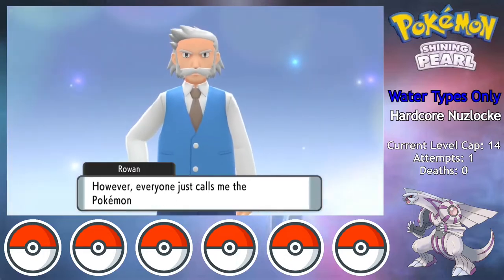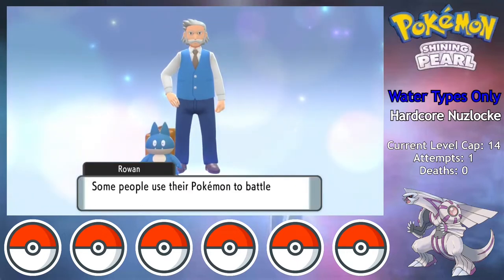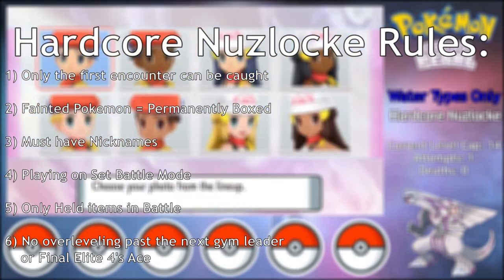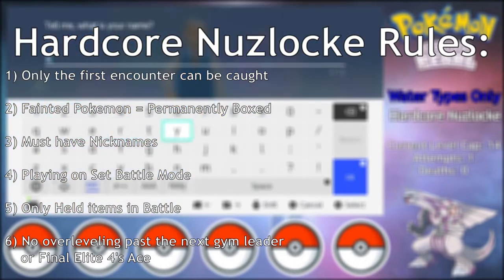What's up everybody, it's TheRiver here, and today I'm going to take you through my attempt at a Pokemon Shining Pearl Hardcore Nuzlocke using only water types. For those of you who might not know, Hardcore Nuzlockes include additional rules to make the game more challenging. I'll leave a full list of the rules in the description below, but the major points are up on screen.